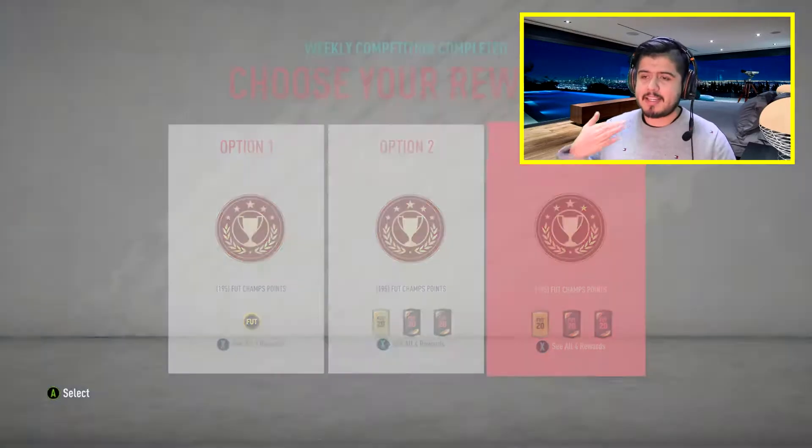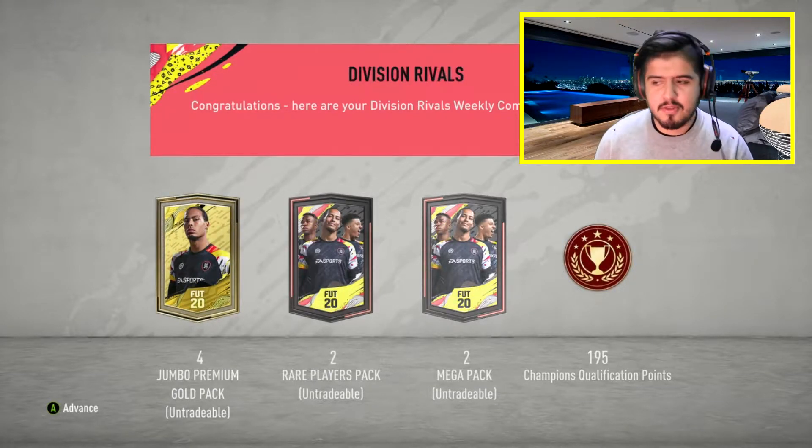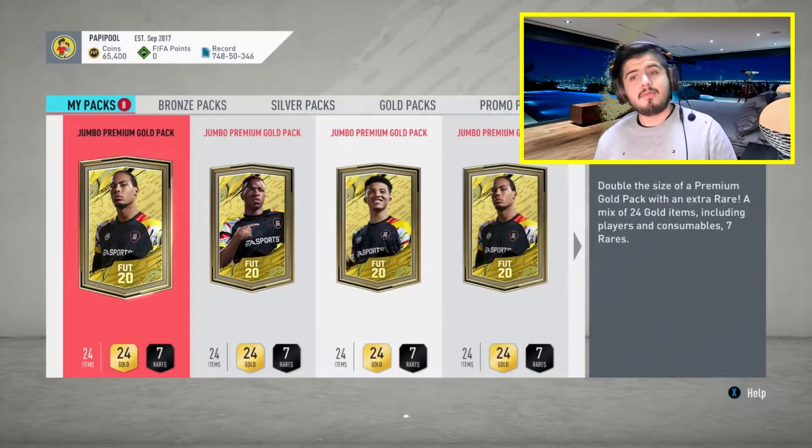We're back with a new promotion — headliner cards are out! We have our FUT Champs rewards, division rival rewards, and a few SBCs to do. I have no cards in my club, so I need to open up these packs before doing any SBC. Last promo we got three Team of the Years. For division rivals I believe we got rank one, going untradeable. We get eight packs in total: four jumbos, two bears, two megas. Let's hope for that orange card — first pack up, jumbo premiums!